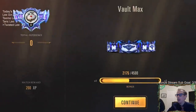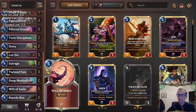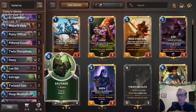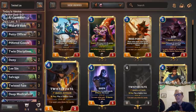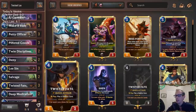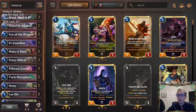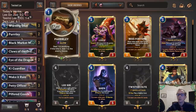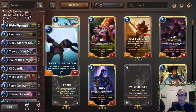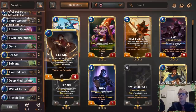Man, what an awesome video! So yeah, if you like card draw, this is the deck for you. This deck has so much card draw - Pilfer Goods, Salvages, Deep Meditations. You are drawing tons and tons of cards. Twisted Fate levels up very fast because you're drawing so many cards. Once you have your leveled up Twisted Fate, you protect with Twin Disciplines and Deny. Then you draw even more cards. The Parlays are a cheaper spell that can help against aggro decks.